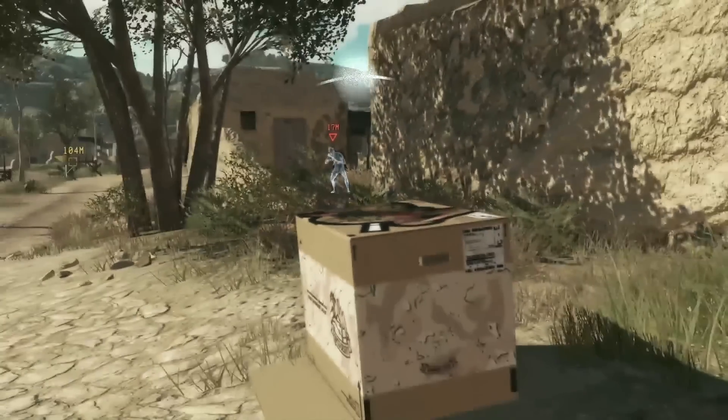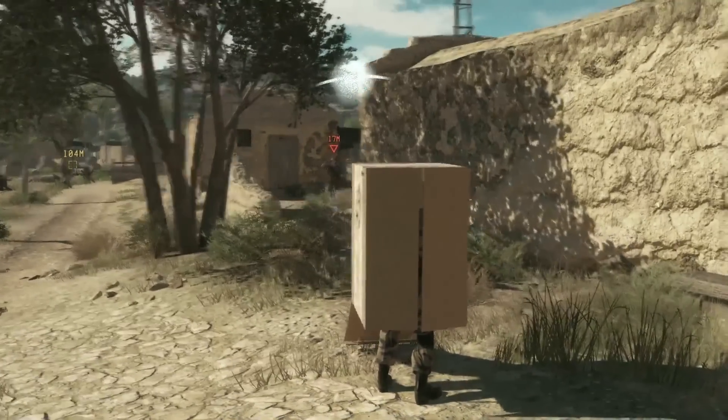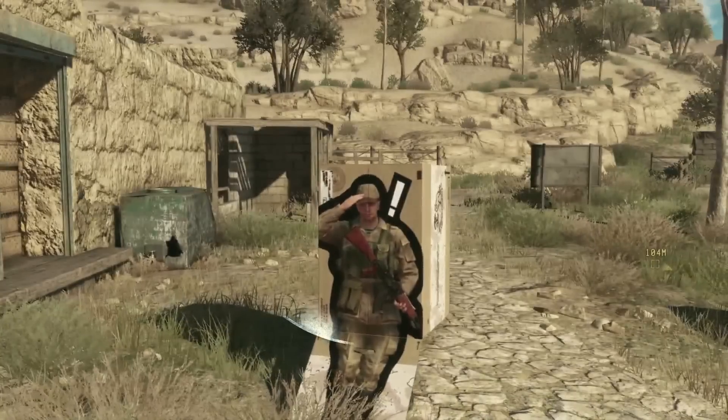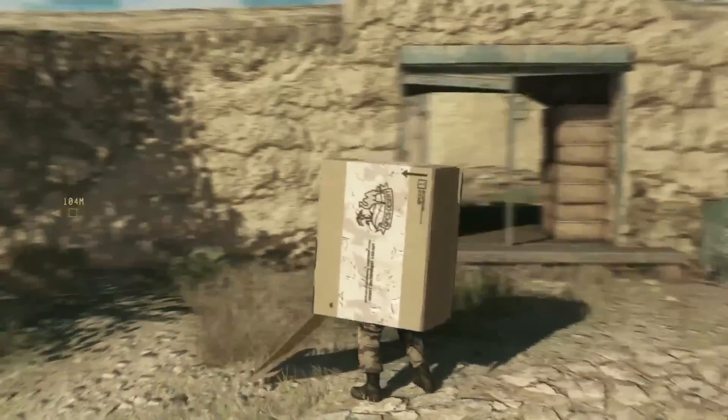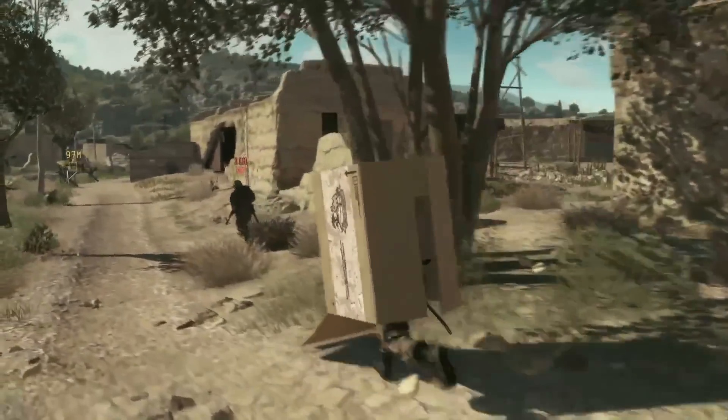For example, we're out in plain sight here with the enemy up ahead — we can't vacate the box without being spotted, so we'll try something else. As you can see here, the box now features a picture of a saluting soldier on it. From a distance you can use this to trick enemies into thinking you're an ally, and they'll pass you by.